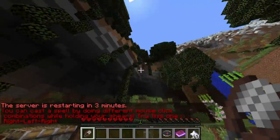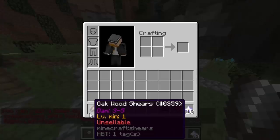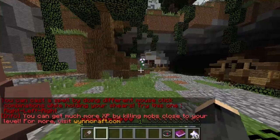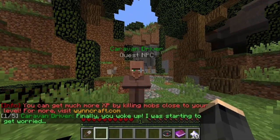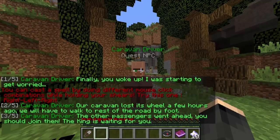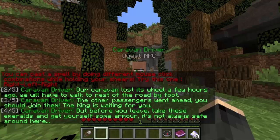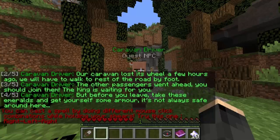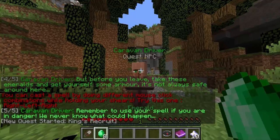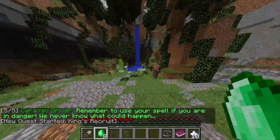Right so we're in some sort of cave-y forest-y place. Loads of chickens and this really rubbish shear. There's a caravan driver and a caravan around here. Our caravan lost its wheel a few hours ago - we will have to walk the rest of the road by foot. The other passengers went ahead, you should join them. The king is waiting for you. Before you leave take these emeralds and get yourself some armor. It's not always safe around here. Remember to use your spell if you are in danger.